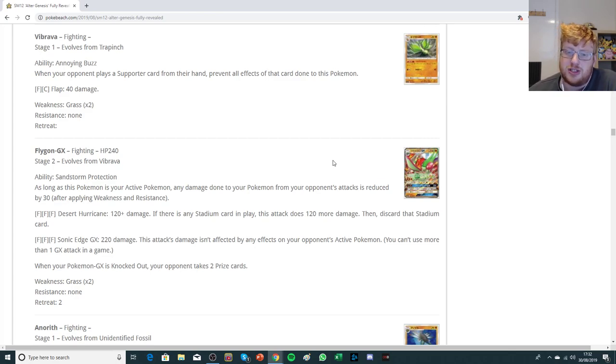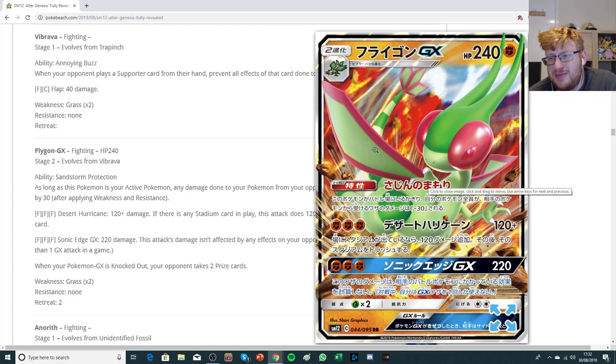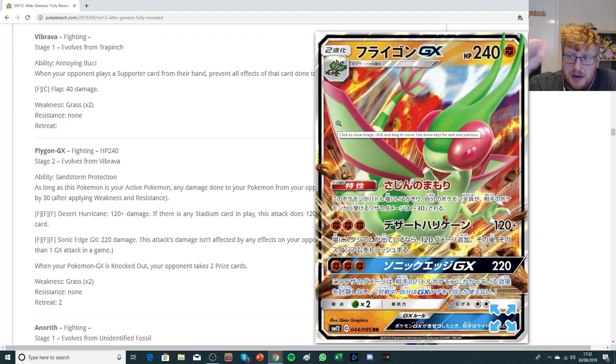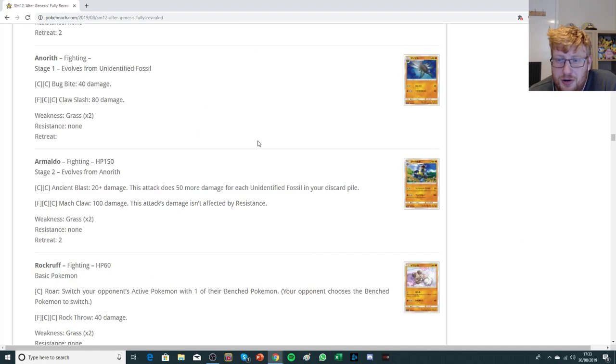There's also the Sonic Edge GX attack, which is 220 and isn't affected by any effects on your opponent's active Pokemon — so it can get through some annoying walls. With the damage modifiers for fighting types that's pretty cool. Overall though, probably too expensive an attacker as a stage two — you have to kit your deck out with a bunch of stadiums, tools, energy, and stage twos. That's just too much clutter for the deck to be consistent, so that's going to be a no from me.